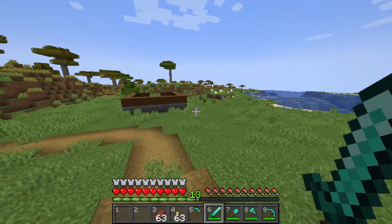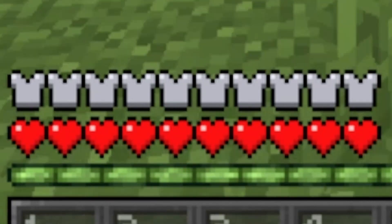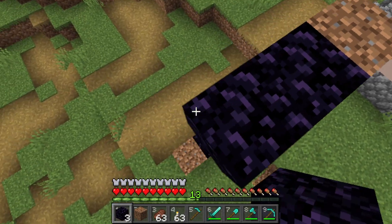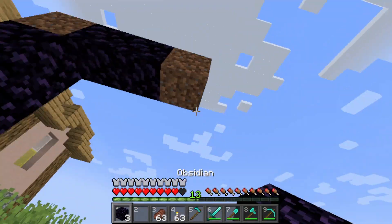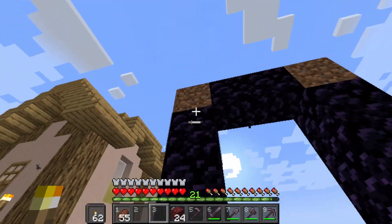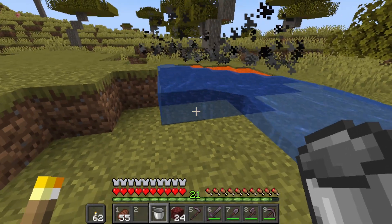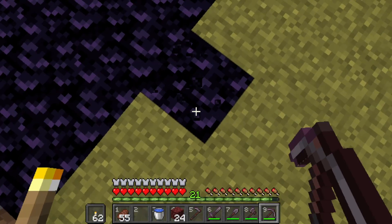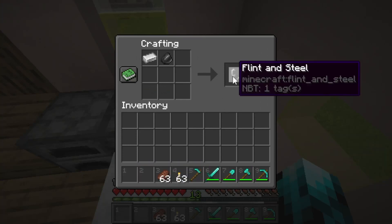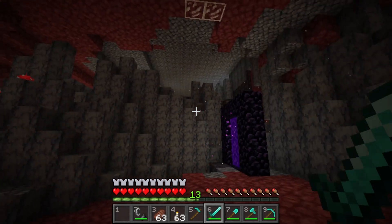You probably got diamond armor at this point and you're probably thinking your armor bar is full. But there is one more tier of armor called netherite. You can only obtain netherite in the nether. So, you probably haven't gone to the nether yet. Hop into your nether portal, which is made of an obsidian border — you can get obsidian by pouring water on top of lava. Make one just like this and light it on fire with a flint and steel. You can make a flint and steel with one flint, which you get from mining gravel, and one piece of iron.